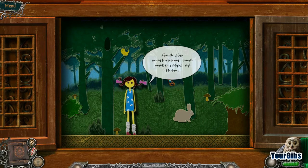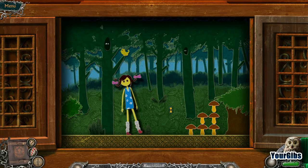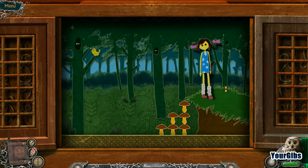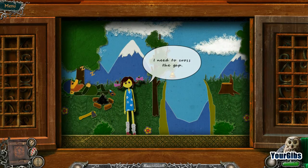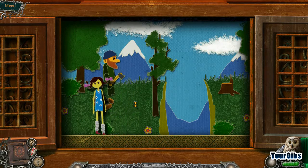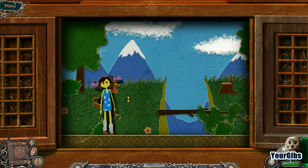Find six mushrooms and make steps of them. Alright, fair enough. Funny rabbit, move please. I like mushroom steps. Look how there's shadows on here too. I need to cross the gap and the lumberjack is sleeping. I should wake up the woodcutter. Ding ding ding. There's something. Showing him the lovely axe would have been quicker. Alright, it's time to cut cut. Okay, who goes first? Ladies.